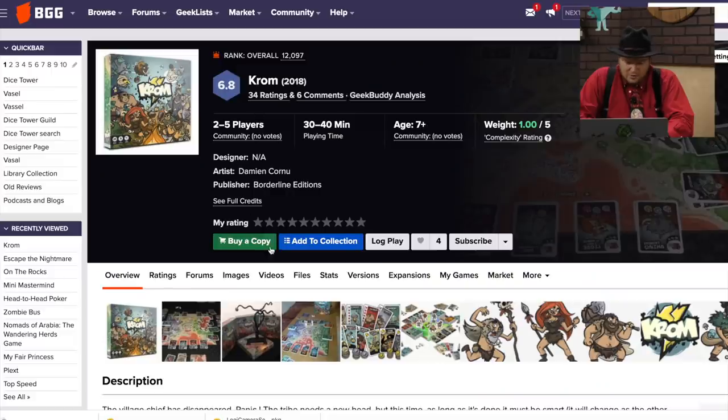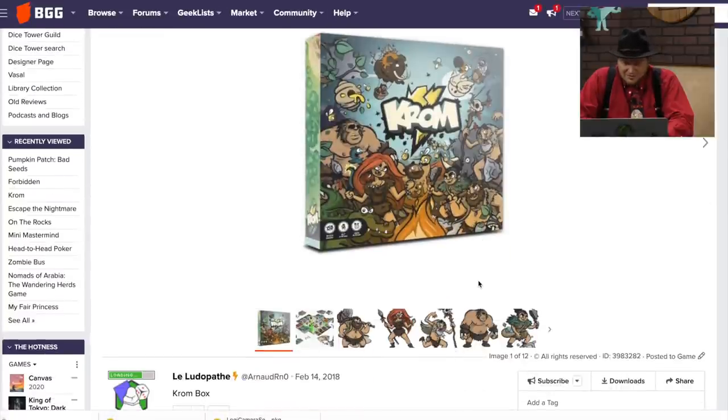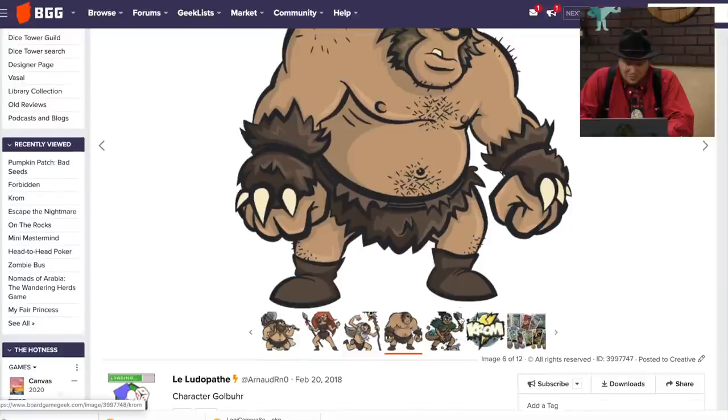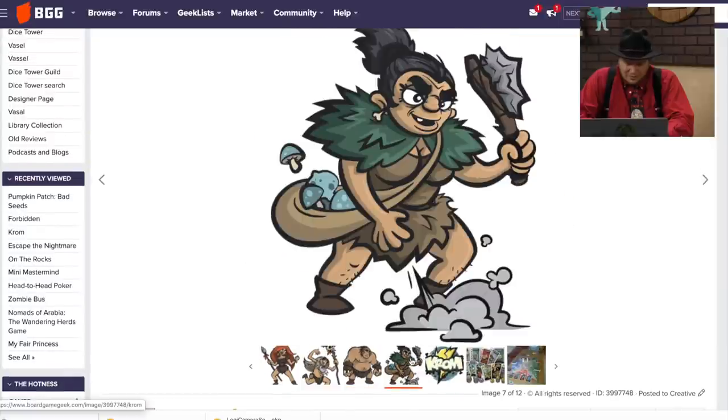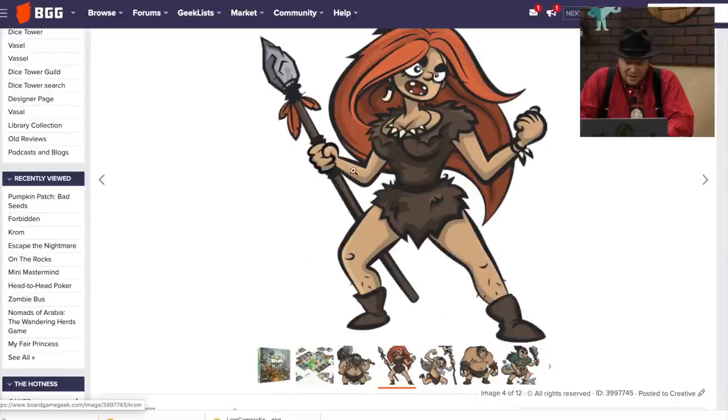Krom — is this based on a cartoon? The village chief has disappeared. The artwork's okay.